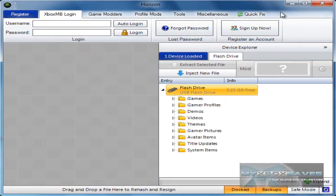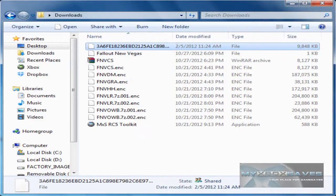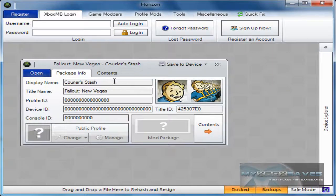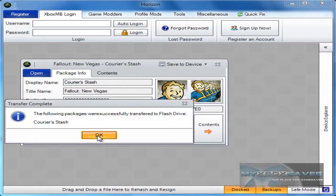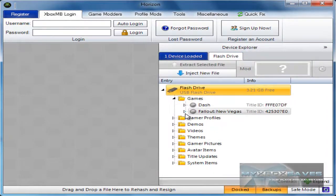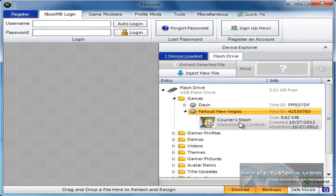You can drag and drop that into Horizon, or whatever you're using, and it should show up as the courier stash file. Then you can save it to your flash drive or transfer it to your hard drive — doesn't matter.